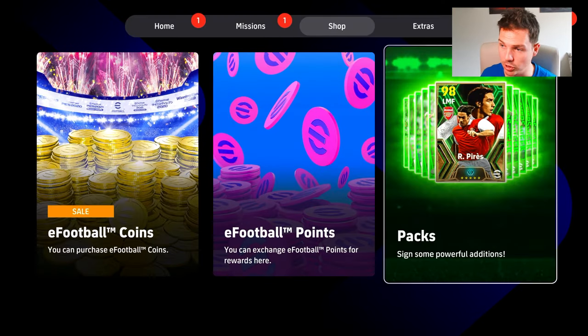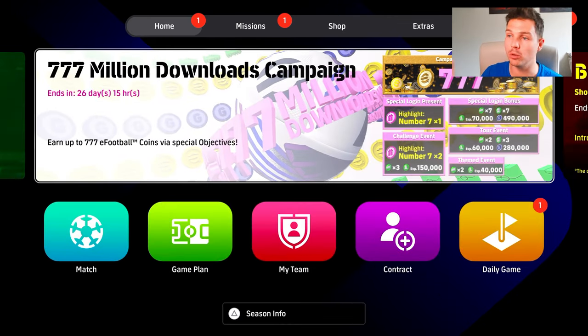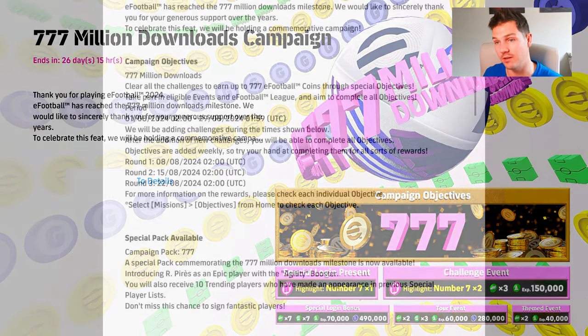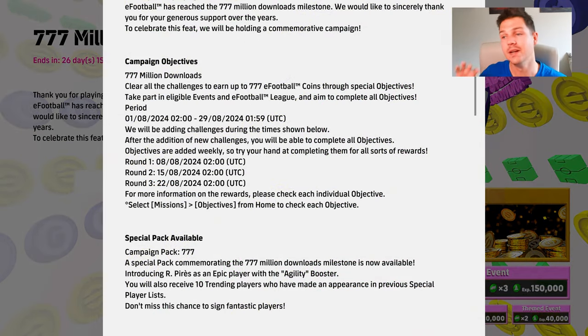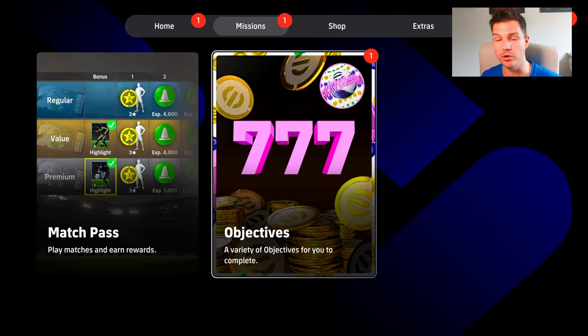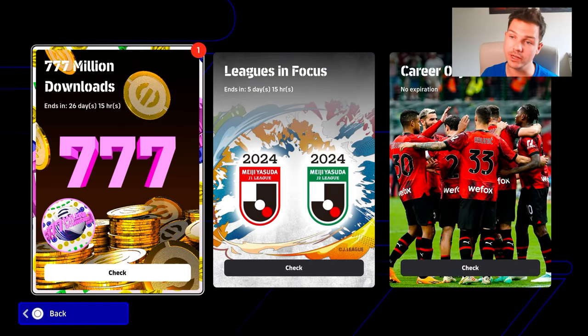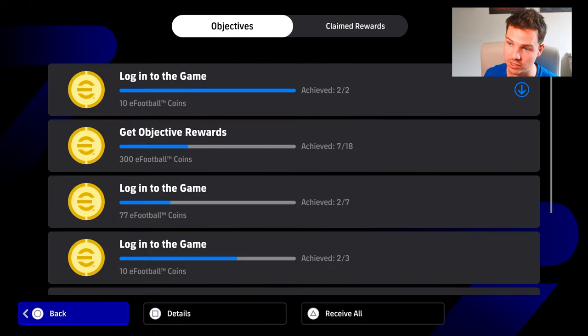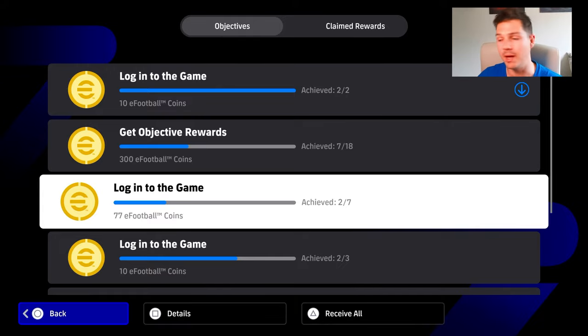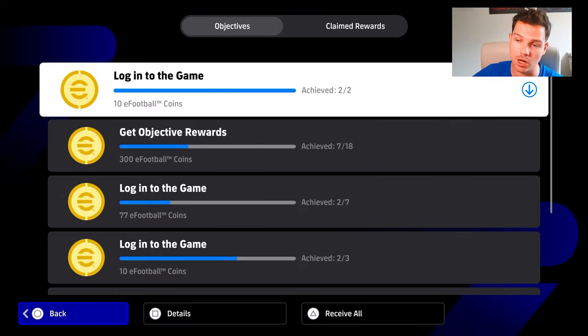We've already bought this pack on a live stream. You are going to be able to earn back all these coins — it's going to cost 777 coins, tying in with the 777 million download campaign. This is where it can be a bit confusing if you're new. Go into the objectives, then into the 777 million downloads campaign objectives, and you'll have all of these objectives to claim as you unlock them.